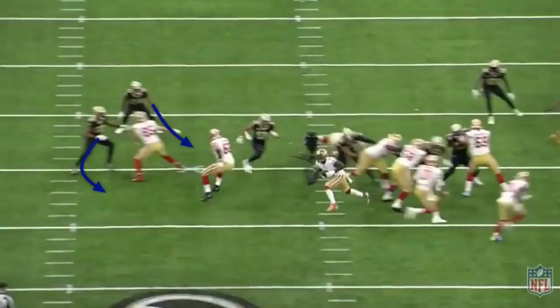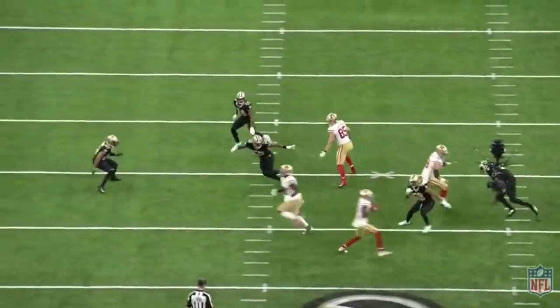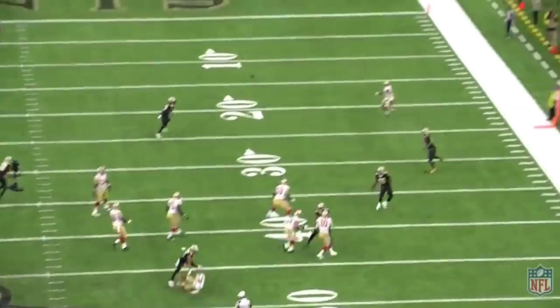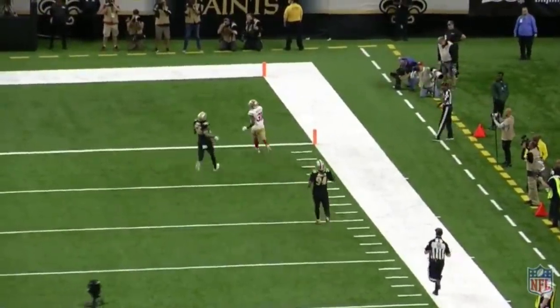The defense crashes and sets a hard edge. The Mike linebacker flies through to catch Samuel but isn't expecting Sanders to come back across on the reverse. The linebacker stays hot on his tail, and then Sanders makes an absolutely insane throw off his back foot and hits running back Raheem Mostert up the sideline for a house call.